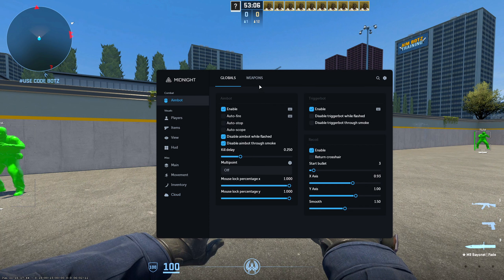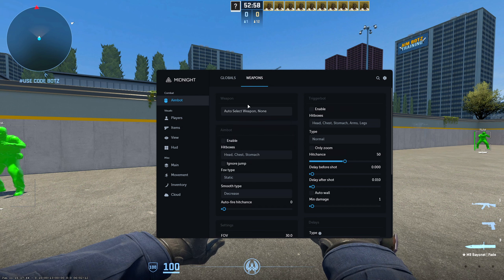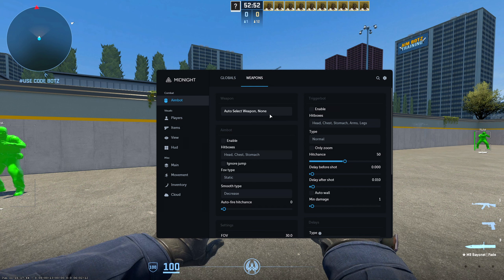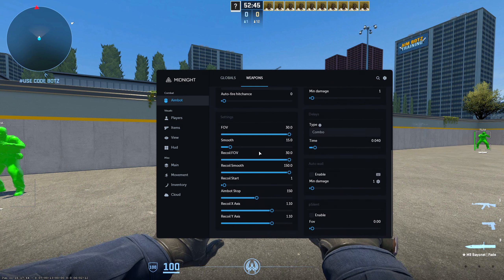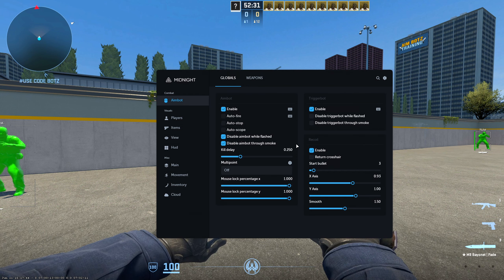Going back to the cheat, this is the Aimbot section. You can customize each weapon individually — set different settings for a certain weapon if you want. If you are an enthusiast and love setting up your own settings, I strongly recommend messing around with it. You can change the FOV, smoothness, and Aimbot stops. Over here you have TriggerBot — you can set your own keys, hit chances, recoil system, and all of that great stuff.